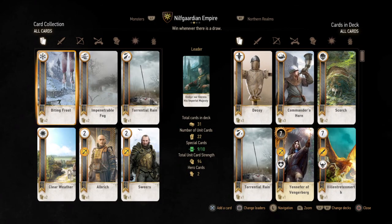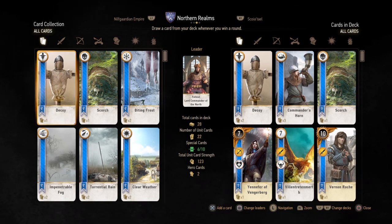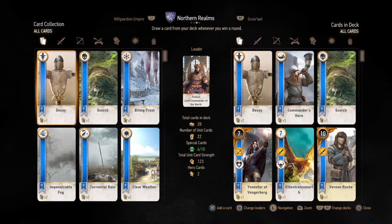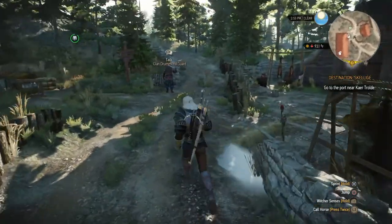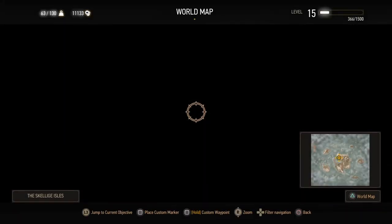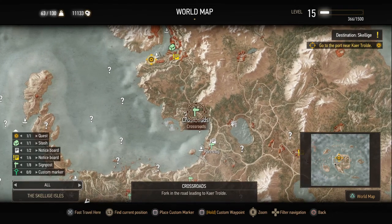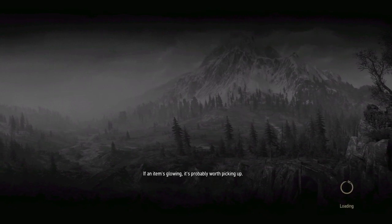We're looking at the Northern Realms deck. The key is that if we know beforehand what kind of leader and what kind of deck the opponent is going to play, we can prepare for it — like having a Biting Frost, because the monster deck is super strong with lots of melee combat units.